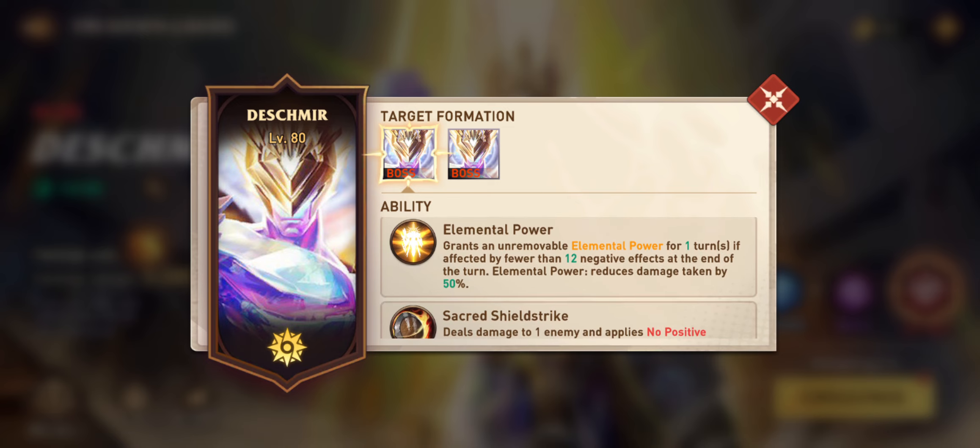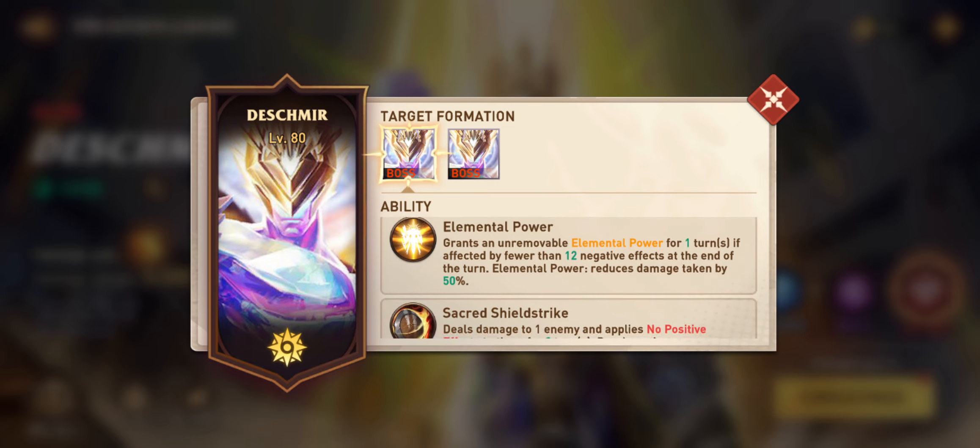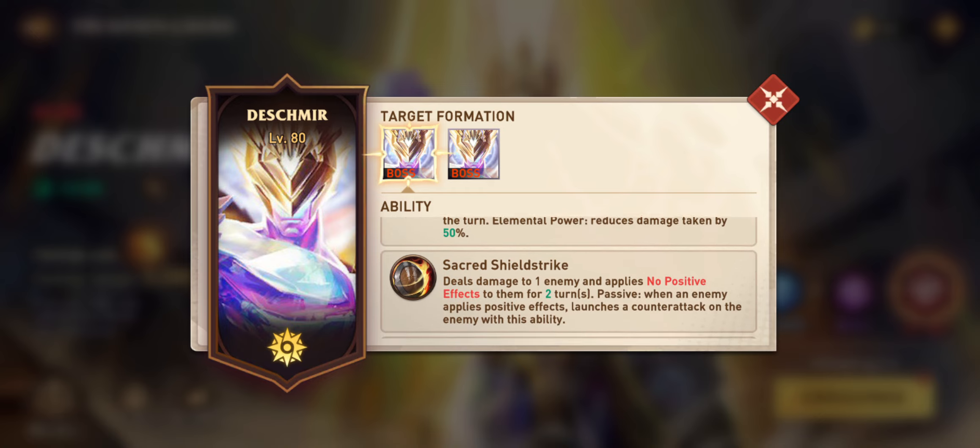The next mechanic is Elemental Power, which gives the boss an elemental power buff for one turn if affected by fewer than 12 negative effects at the end of the turn. So we want to ensure that the boss has at least 12 debuffs on them at all times, otherwise the boss gets a buff reducing damage taken by 50%, which is not ideal.